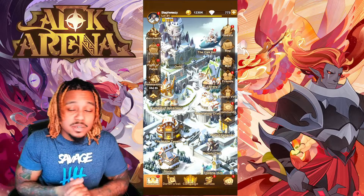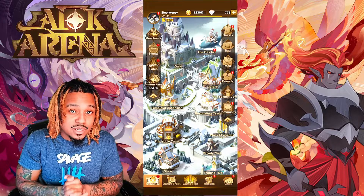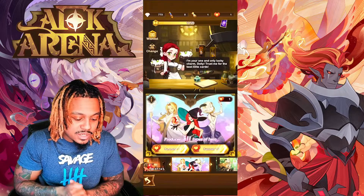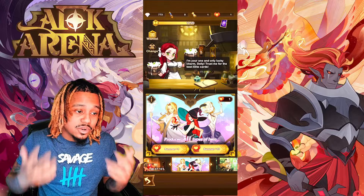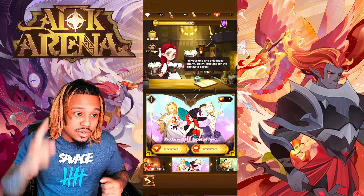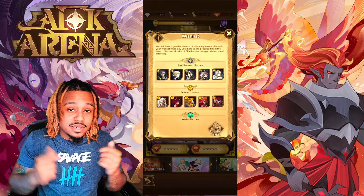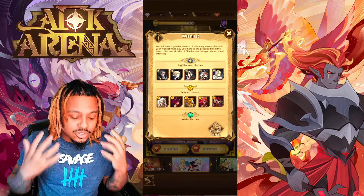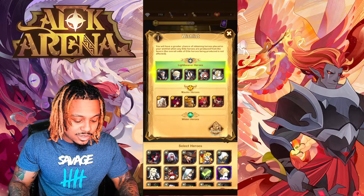Today we're going to be covering the Noble Tavern inside of Ranhorn. The Noble Tavern is where you do all your summons for your heroes in game. Once you click the Noble Tavern, there are a couple of features that will help you progress early that a lot of players overlook. The number one thing is the Wish List — this is where you can select what heroes out of each faction you'd prefer when you get an elite drawing. Make sure you're pre-selecting the heroes you'd like to get.